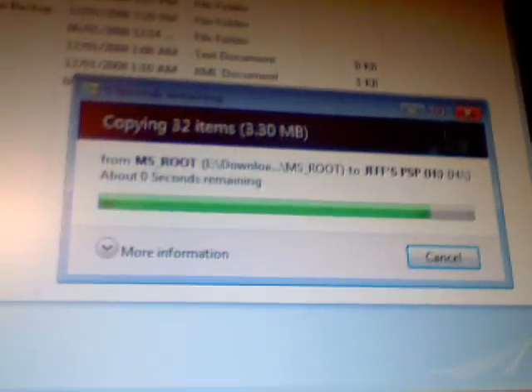Open up the folder. All you just need to do is pretty simple — just paste it. Paste the C plug-ins folder there. It should be really quick.